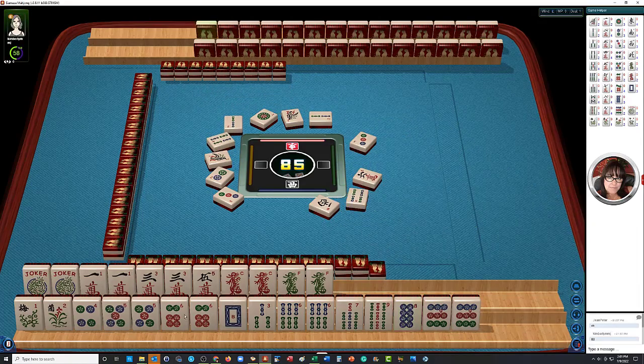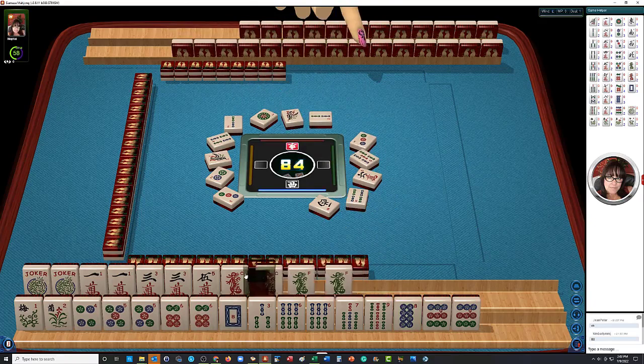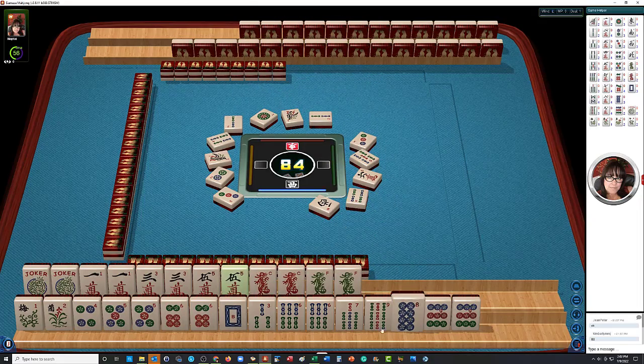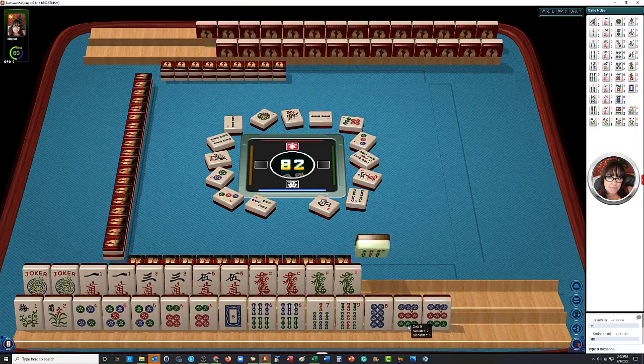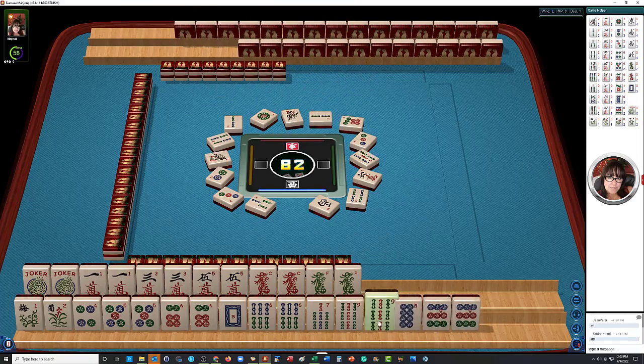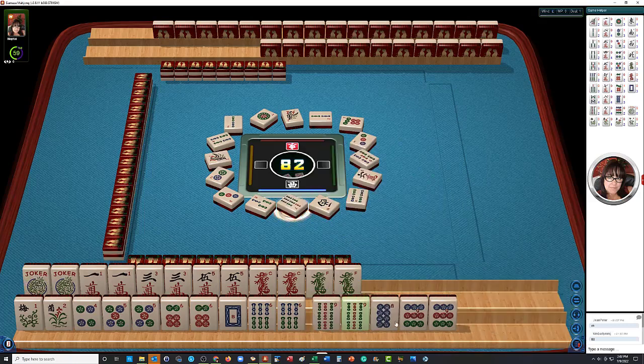Okay, let's let the three-bam go. Three bamboos. We want to hold these pairs to see if maybe we can obtain jokers. Seven dots — there's another pair: six, nine. We let the three-dot go. Let's let the seven go. Seven bamboos. And then maybe the eight.